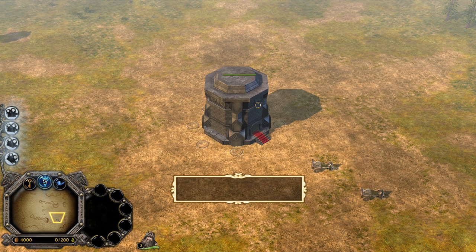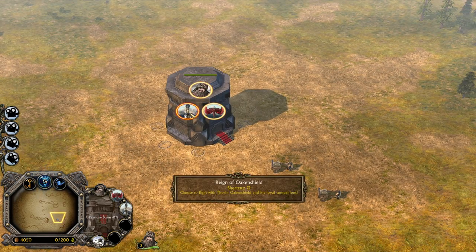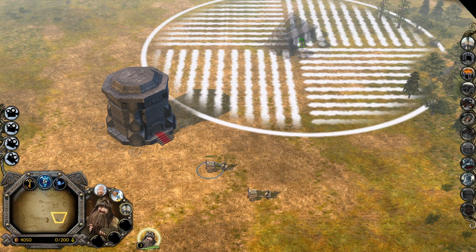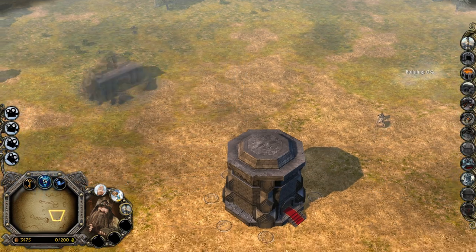This is the Fortress of the Erebor faction in Age of the Ring. It's a giant stone fortress, obviously built with Dwarven skill. We also have to activate the Reign of Oakenshield. We're gonna start with some mineshafts to increase our command points but also our resources.